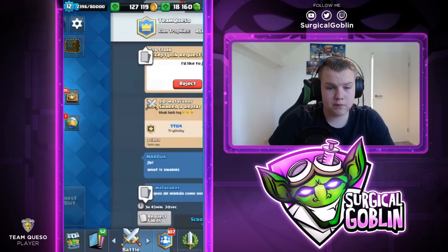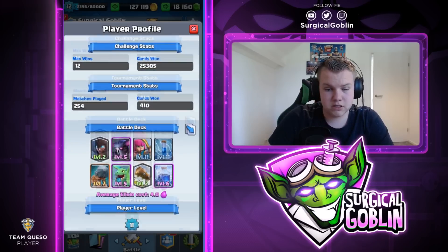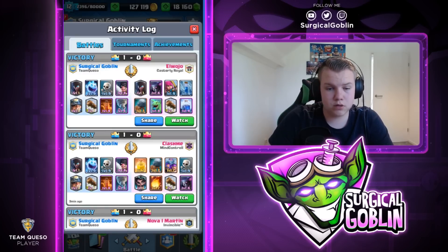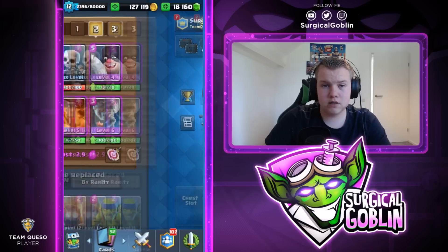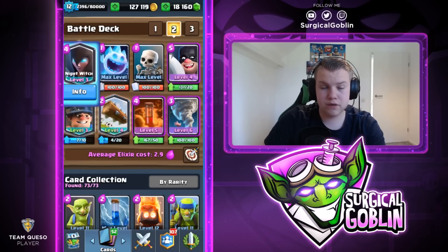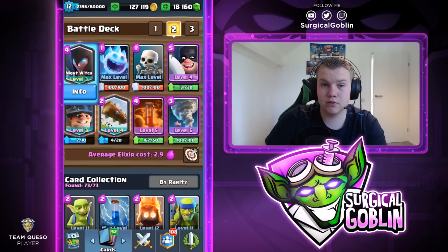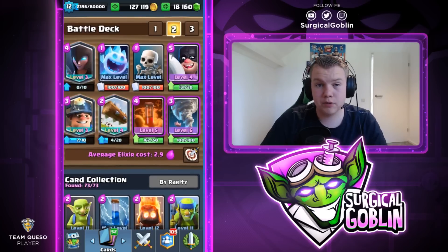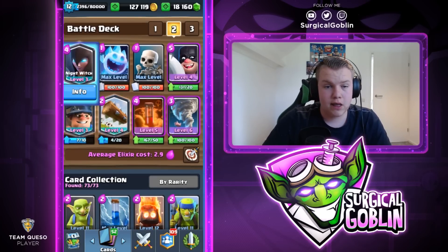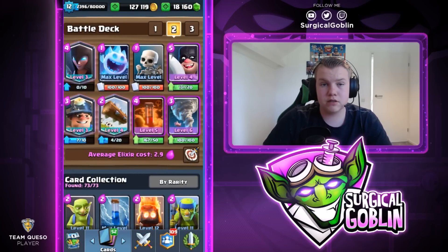Pretty interesting deck by him - he definitely does solid damage to both lanes. His deck is 4.0 elixir average - expensive. I don't really like to play with expensive decks. I think this deck is perfect because it cycles quickly, has a solid defense, and you're able to punish collectors or Golem players - you can always push with just a Night Witch and a Miner, which is a really solid push. I hope you guys enjoyed this episode - feel free to test out this deck. If you learned something please smash that like button, subscribe if you're not subscribed, and I hope to see you in my next videos. Bye!